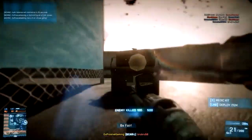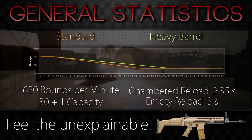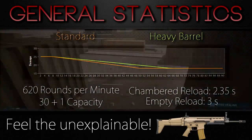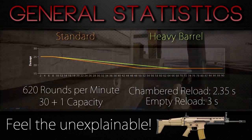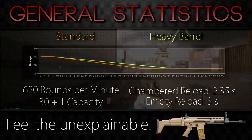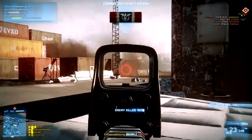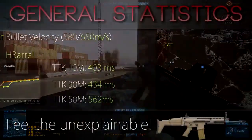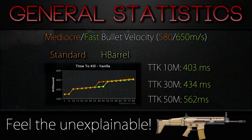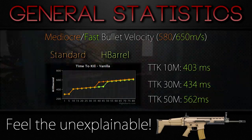Starting off with the stats of the gun, the SCAR-L with its 620 rounds per minute, standard damage, and bullet velocity looks kind of inferior to comparable weapons such as the L85A2 or the AK-74M. But do not worry — the weapon is still good. Sometimes it's just not as obvious when having a first look at it. It seems to have a magical combination of recoil characteristics, rate of fire, and accuracy that allows it to perform better than its numbers on paper would lead you to believe.